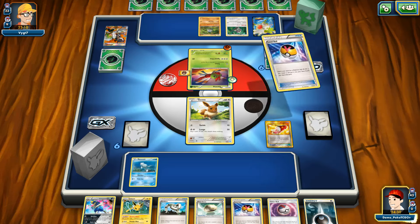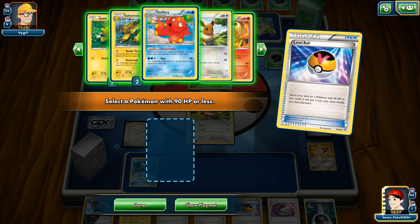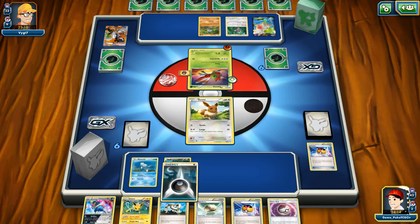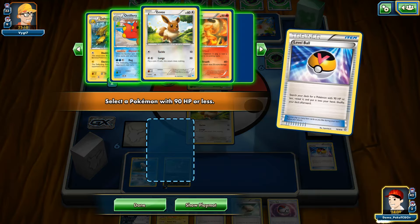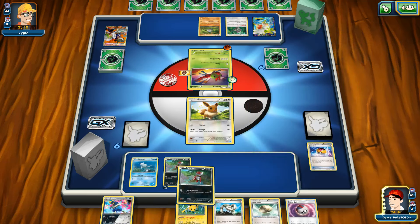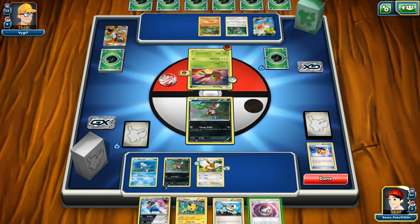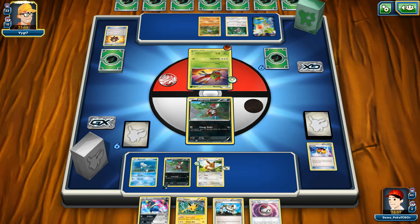I'm gonna play my Trainer's Mail — it's gonna be for the Level Ball. I should first play my Level Ball to see if I have my Aromatisse... looks like I have one. I'm gonna set up my Pancham here and put my energy on it. Then I'm gonna play another Level Ball for another Pancham. It's time to play that Float Stone — I don't want to, but Float Stone to my Pancham, and I'll pass my turn.